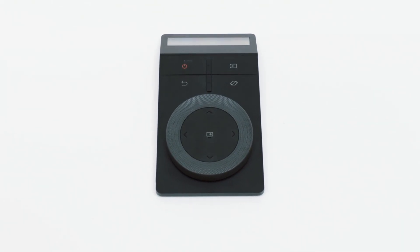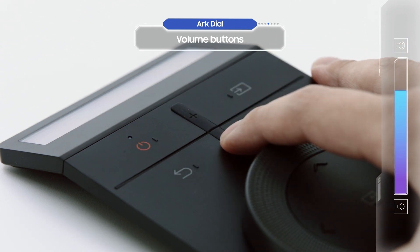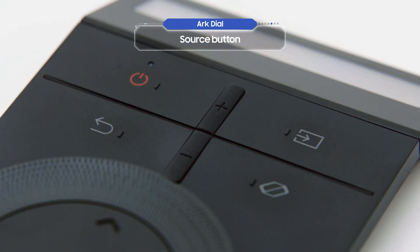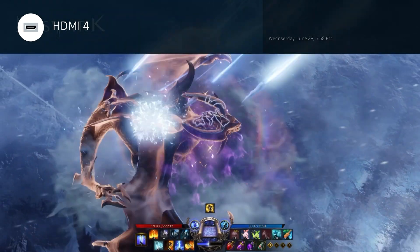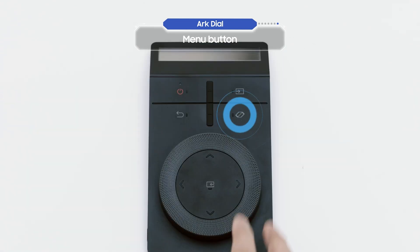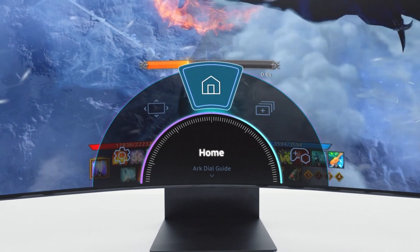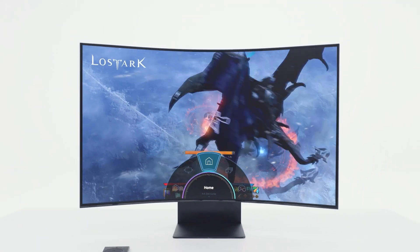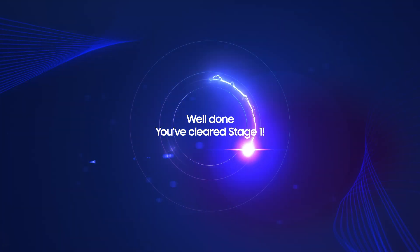Let's take a closer look at the Ark Dial. These are the volume buttons, and this is the source button. You can press the source button to change the input source. The return button takes you back to the previous menu. Let's check the menu button — a menu will appear on your screen. It's been easy so far, right? You've cleared Stage 1!